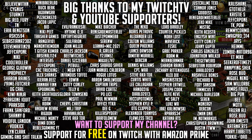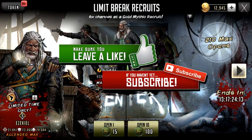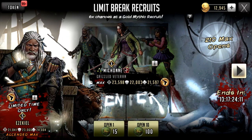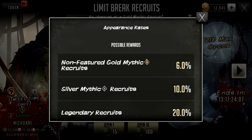Hello survivors and welcome to another Walking Dead Road to Survival video. In this video I'm going to be doing some pulls on the new Limit Break Wheel. There is a new wheel in the game with increased odds — you have to pull it with bomber tokens which you purchase in the store. The increased odds are six percent for a gold mythic rather than the normal one percent, which is obviously great. It's worth noting you can only get up to 210 pulls total.